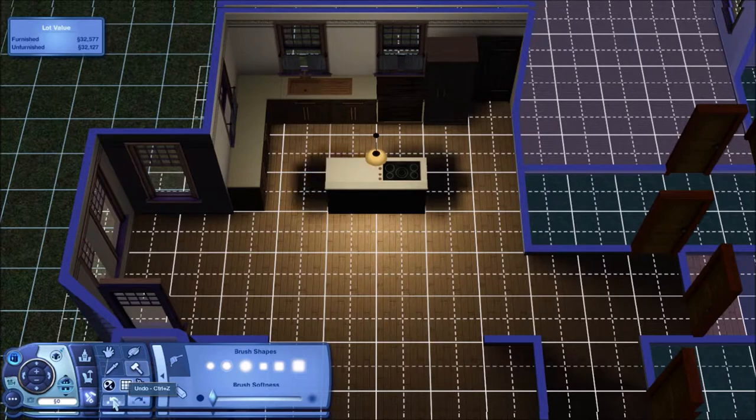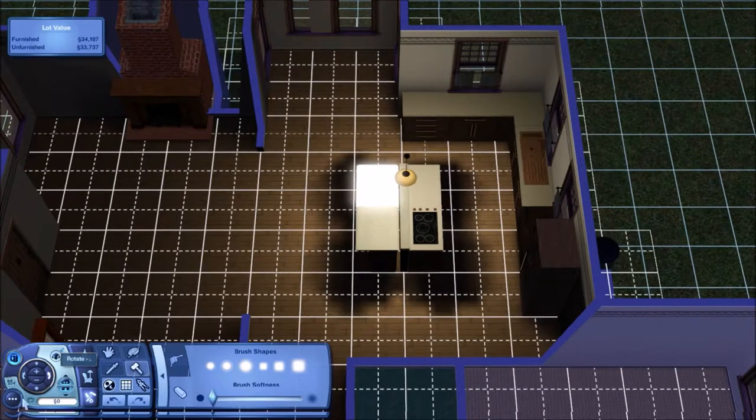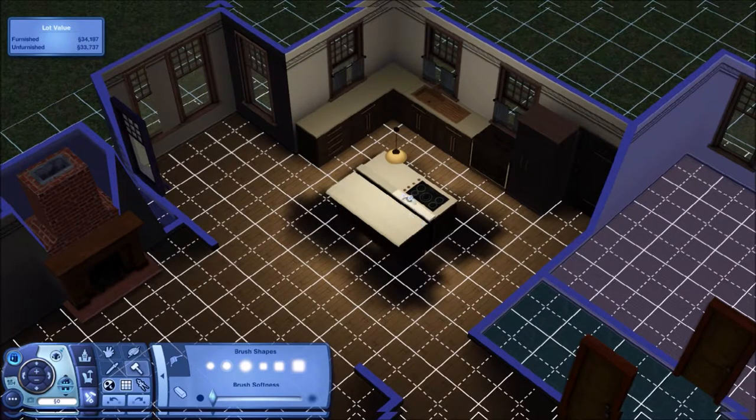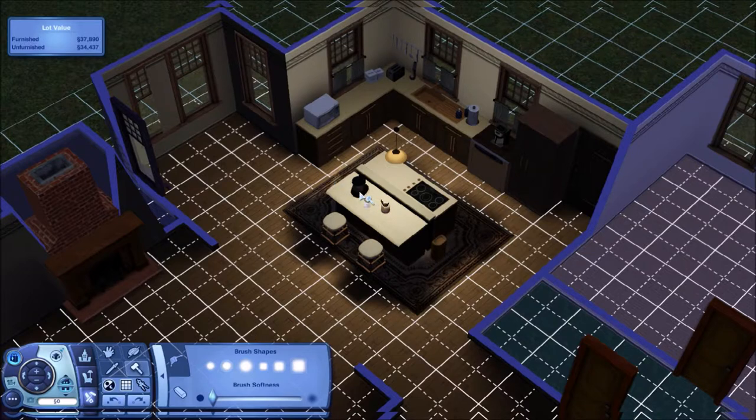I decided I wanted the stove on the island just to make things a little bit different. It looks like there's a little bit of a gap there, but when you're actually in the game and using it, it's negligible — it just looks like a little bump, like a little small wall. So then we're going to put a couple of bar stools and a rug in, because a rug is a good thing to have in the kitchen. Dishwasher, coffee pot, microwave, cleaning supplies, tools on the wall — just little things that make things look lived in. I'm going to move this food processor over to this side because it makes more sense.